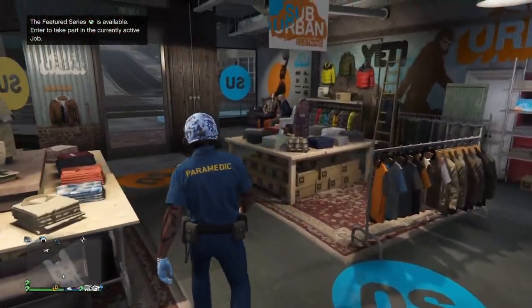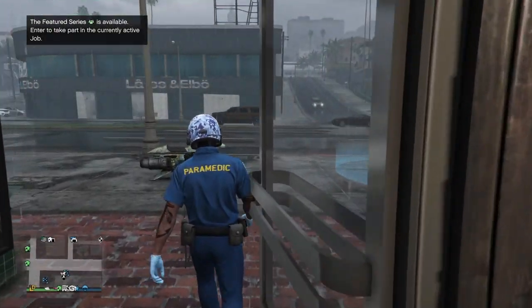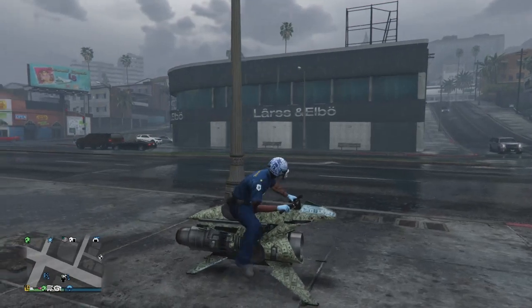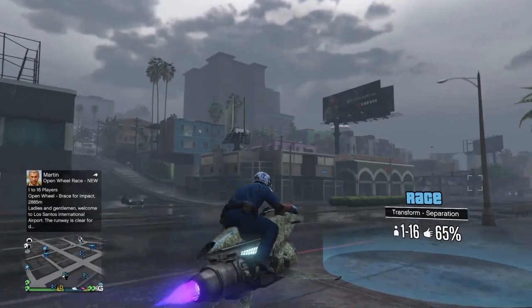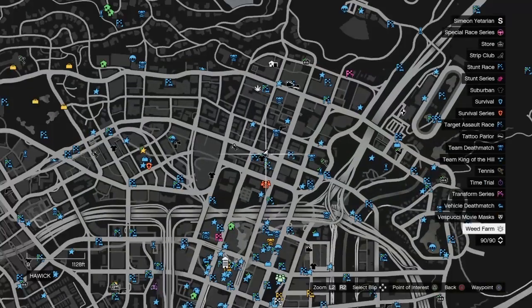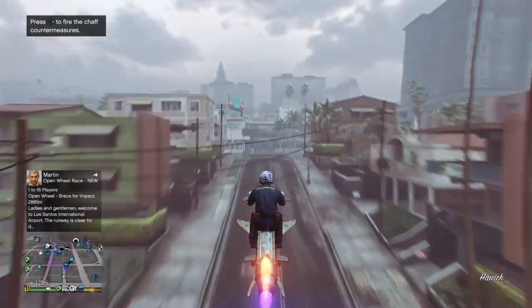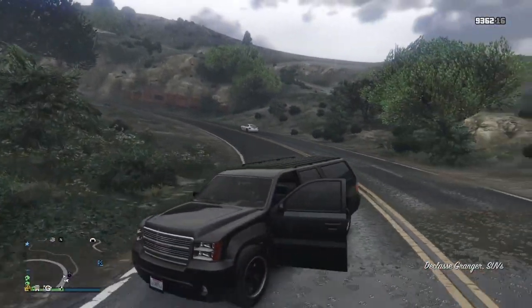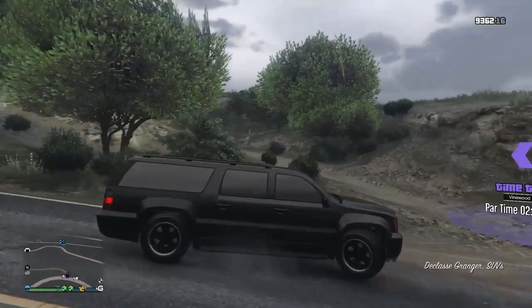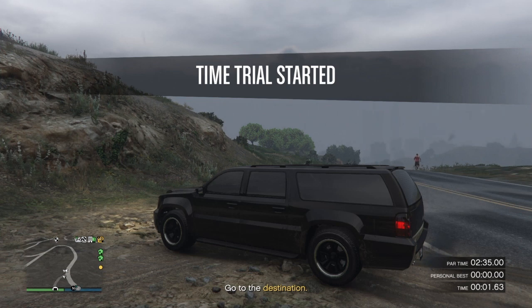So put the helmet on and then go up to the time trial and start it up. The time trial changes from week to week every Thursday when the updates come out during tunables. To find it, hit options, open up your map, press up on the d-pad a couple of times and it should land you on that marker. Set a waypoint, make your way up to the time trial, grab a vehicle, pull up to the time trial, hit right d-pad, and then start the time trial.